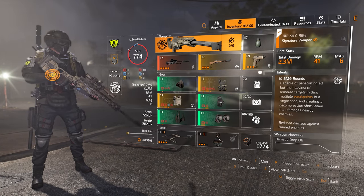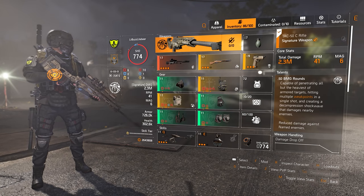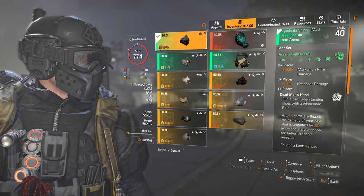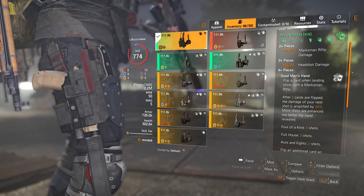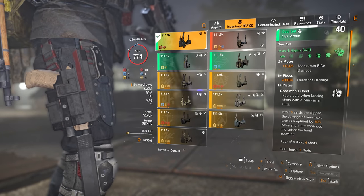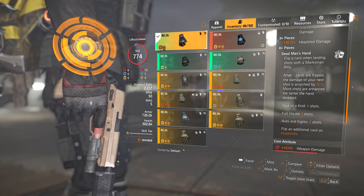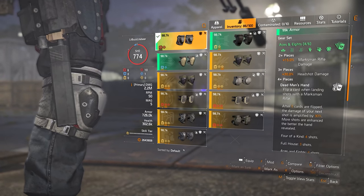These Aces and Eights pieces can be found in the open world by farming any mission or zone currently featuring gear sets as targeted loot, while the Chain Killer and Providence pieces can be farmed in their respective targeted loot zones. For the mask, I am using the first of four Aces pieces with weapon damage and headshot damage as the attribute, finished off with a headshot damage offensive mod. For the holster, it is the same principle using Aces along with weapon damage and headshot damage. The gloves are the third Aces piece with weapon damage and headshot damage, and the knee pads are the fourth and final Aces piece with a max weapon damage core attribute along with headshot damage.